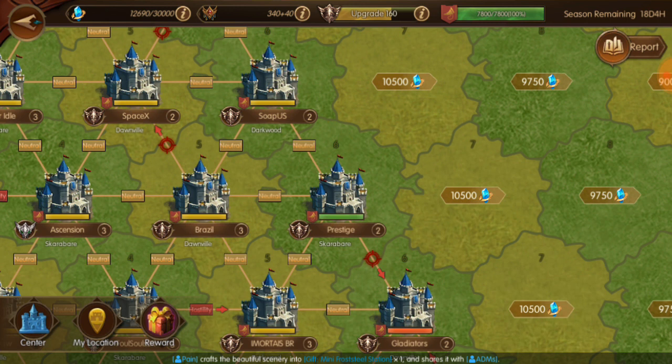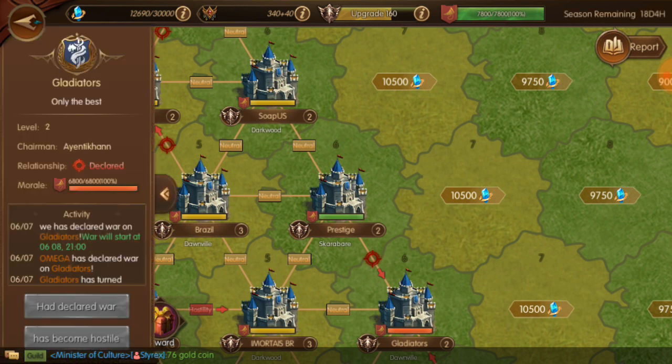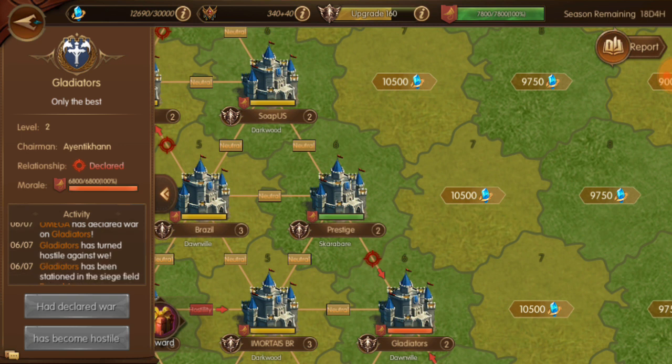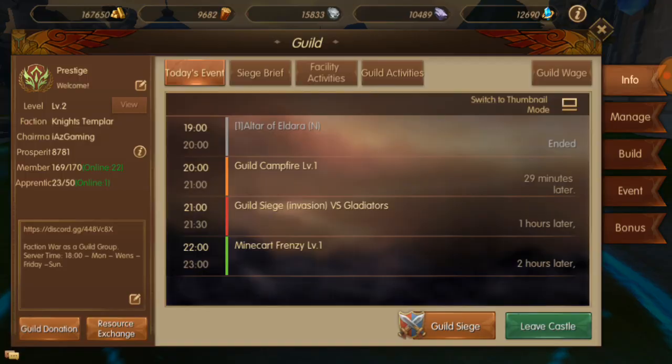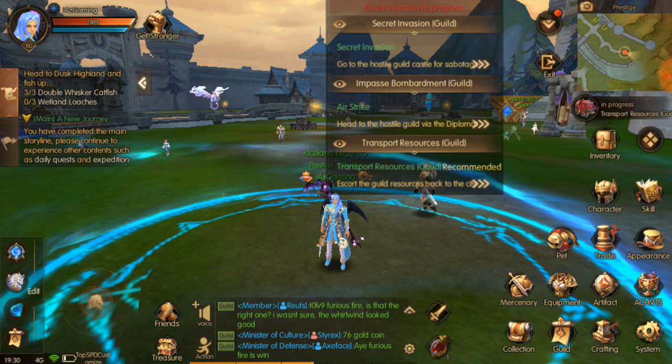Secret invasions start coming up and you'll make enemies — people will be hostile towards you. You'll make enemies by declaring war or people will declare war on you. Right now our castle is for prestige, and you'll see prestige over here next to Gladiators, who we declared war on because they've been hostile towards us. Gladiators turned hostile against us, so we declared war and attacked them yesterday for a secret invasion.